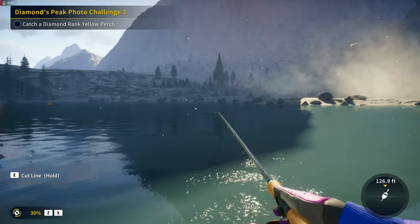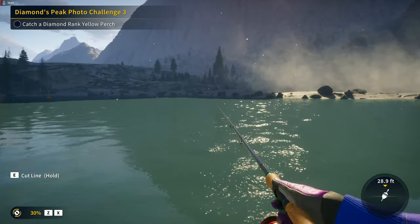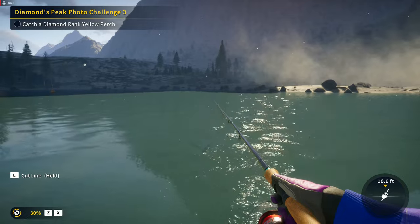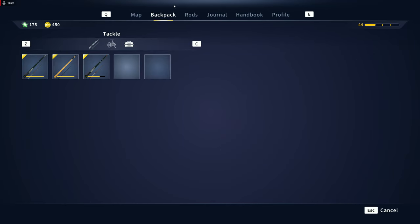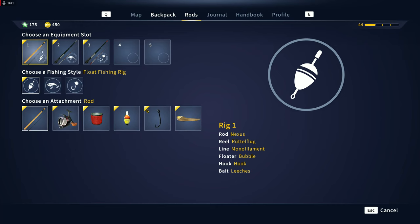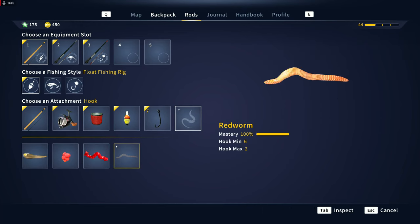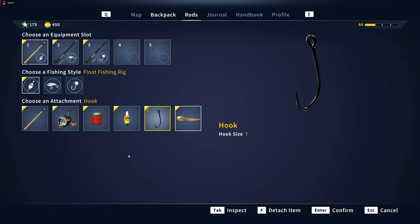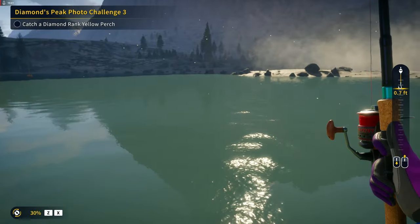Do the same thing with jigging too. This hook might actually be too big — they may have changed up the mechanics a bit and we might have to go to a smaller hook, which kind of surprises me. So we'll go to our number seven. We know we'll catch golds with this, but hopefully we'll get a diamond — we'll give it a try.